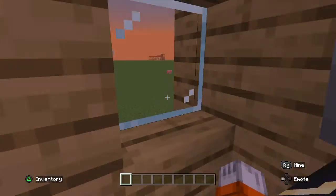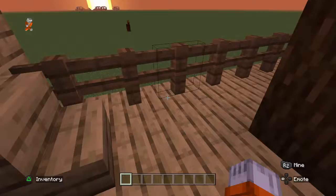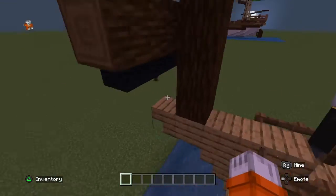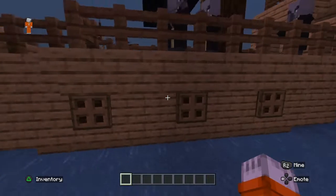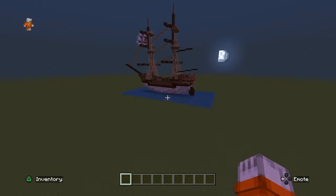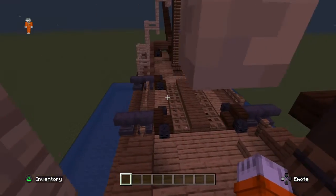Okay, so yeah. Now as you can see, this thing is on a little body of water. If we look down there, it has a sail right there and the cannons right down there. There's no bottom way to access it. That was me showing off my pirate ship.